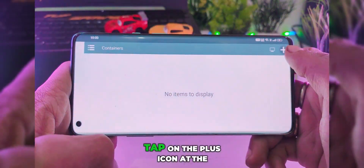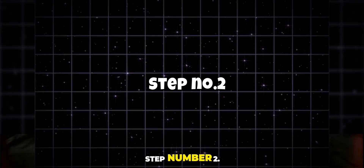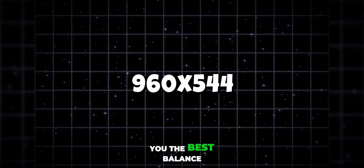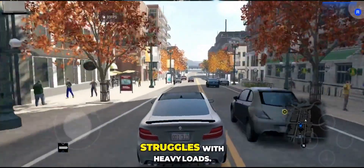Step 1: Tap on the plus icon at the top and create a new container. Step 2: Select the resolution. For low-end devices, I strongly recommend going with the recommended resolution, as it gives you the best balance between performance and stability, especially if your device struggles with heavy loads.